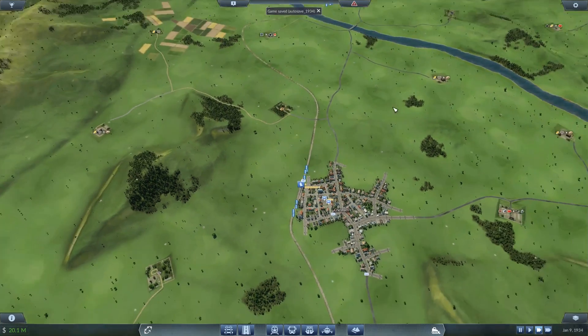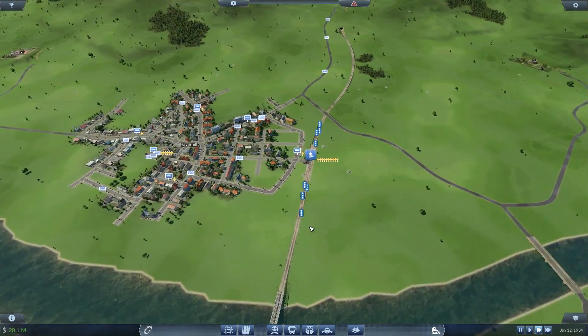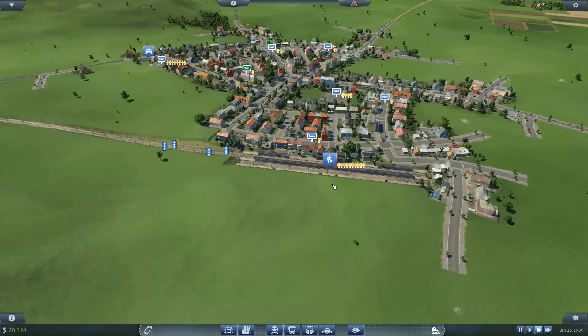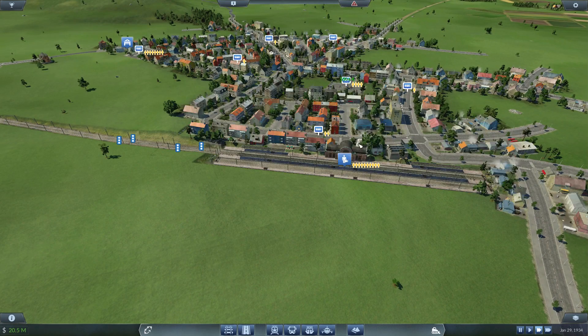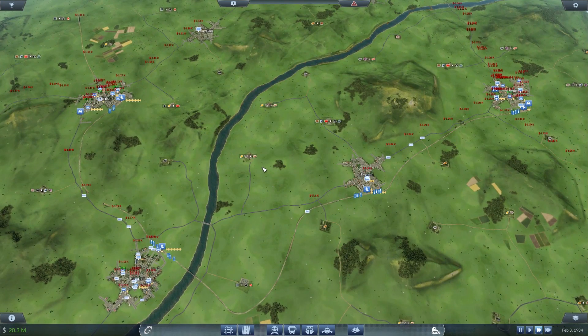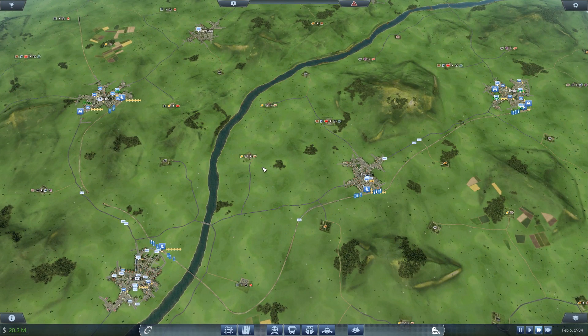We need to go ahead and build more trains. Instead of building passing places, I thought we might as well just go ahead and double up the line because we're going to create this into a loop in about two more episodes anyway. At Haverhill we have a lot of people waiting, and it's the same scenario at Loughton, so we definitely need to put more trains on the track. In this episode I want to focus solely on trains, and then in the next episode we'll probably focus solely on buses.